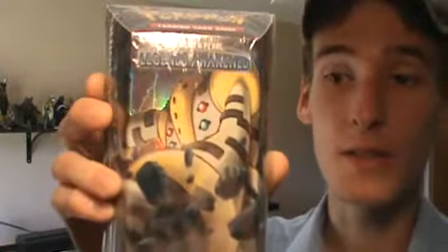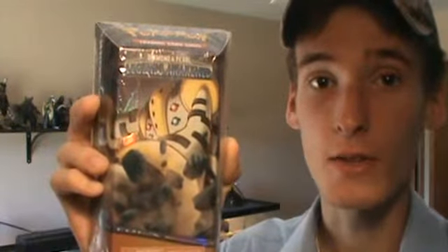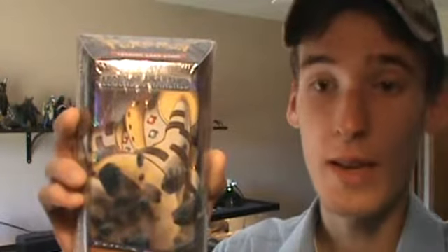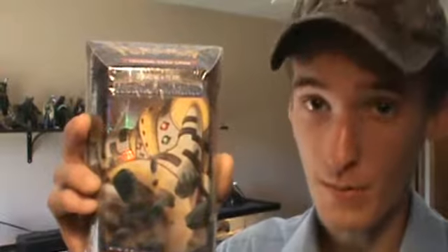As you can see, the front has Regigigas on the front there, which is the main Pokemon in this set, and also the card for which they've changed to a Special Hollow Rare for this card set. And you remember the one with Heatran — so let's go ahead and take a look at its alter ego, the Water Fighting deck, Bombardment.